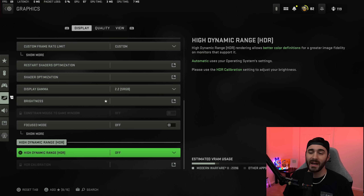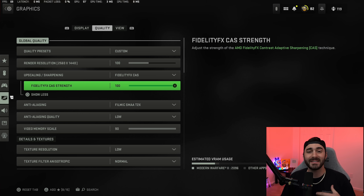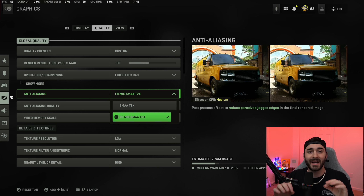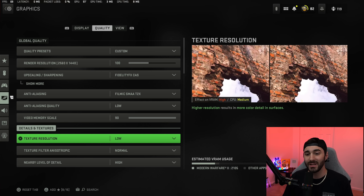Focus mode I have turned off, HDR turned off. For quality settings on 1440p, keep render resolution at 100. I like FidelityFX CAS set to 100 for in-game sharpening — play with this and find what you like. For anti-aliasing I use filmic SMAA T2X. It gets rid of little black dots on your character's face or around guns — I prefer it to look really sharp. Anti-aliasing set to low, video memory scale at 90.